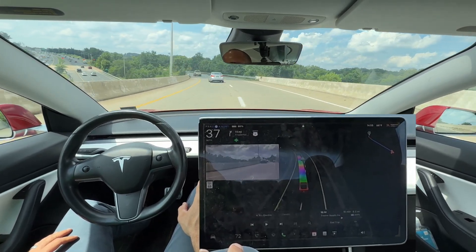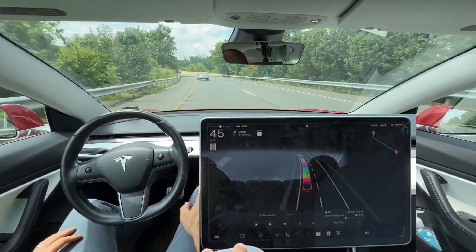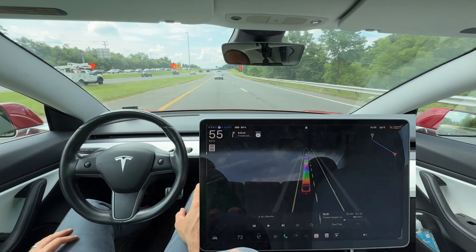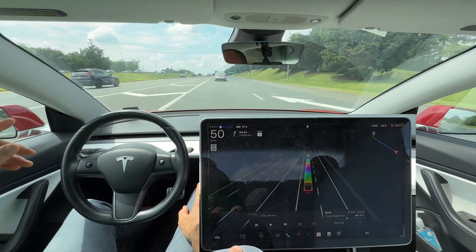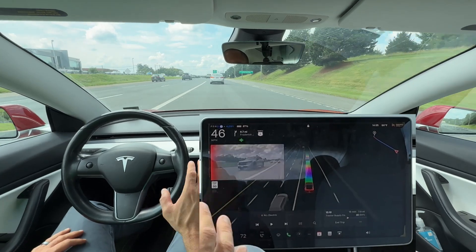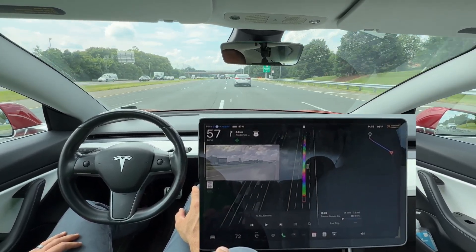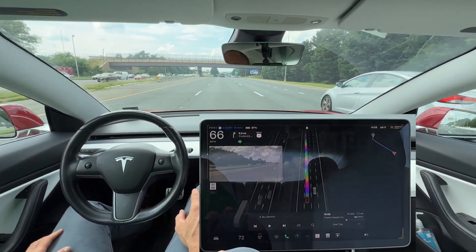Transitioning over into this left-hand lane rather quickly as soon as that last slow truck passes. We do have another merge going onto another highway here, and typically the FSD is pretty aggressive. I've even seen it cross a solid white line a couple of times — let's see if it does it again. Left turn signal comes on, it does transition over, and then likely one more time — yep, we get a double transition. You can feel that acceleration rapidly up to the maximum speed of 66 miles per hour.